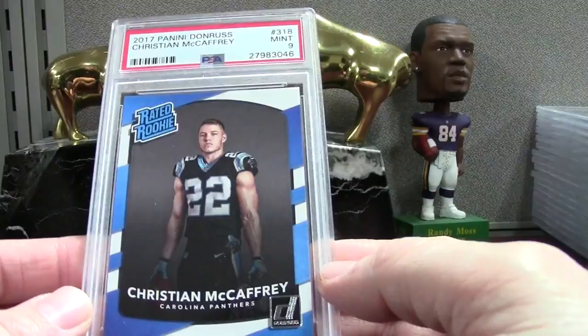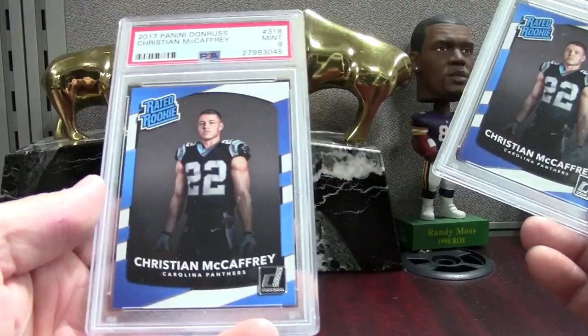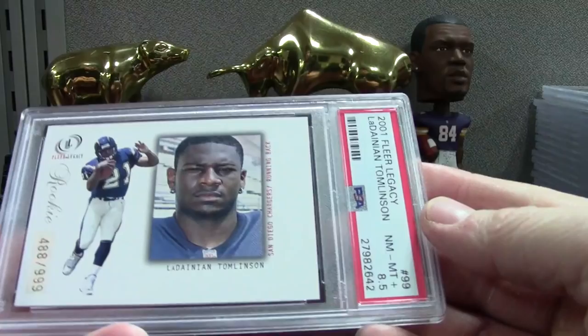Donruss McCaffrey's — I think we got three of them. We got a mint 9, just the base Donruss, and then a 10 and a 9, so did okay on those. Then we got a pretty cool Tomlinson — Fleer Legacy base, numbered to 999, PSA 8.5. So we're off and going here.